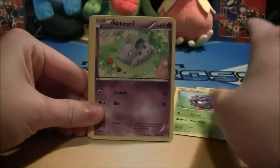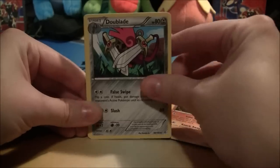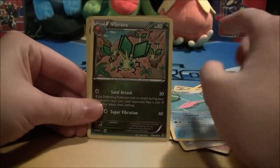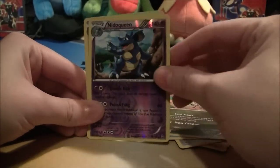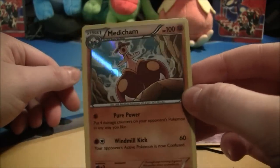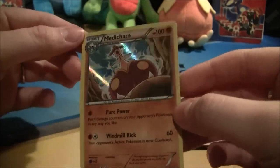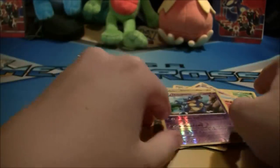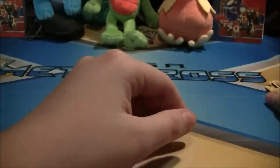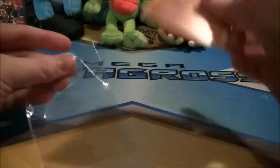We got Elgyem, Tangela, Nidoran, Clamperl, Solrock, Dewblade, Garbodor, Vibrava, a reverse holo Nidoqueen — I think that's the second one we've got — and a holo Medicham. Not really my favorite Pokémon, but it's a holo and I love it. That Nidoqueen is boss too. Let's put it in a sleeve — these holos are so shiny and cool.